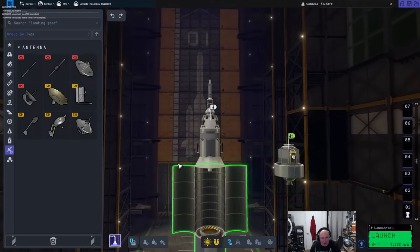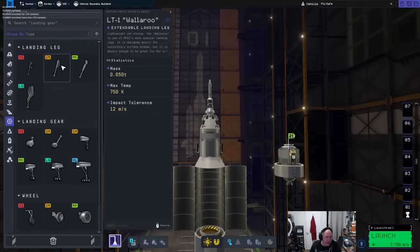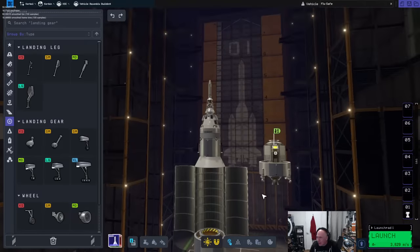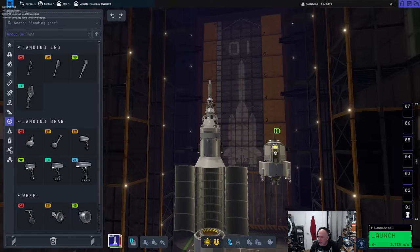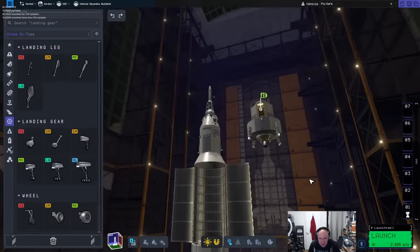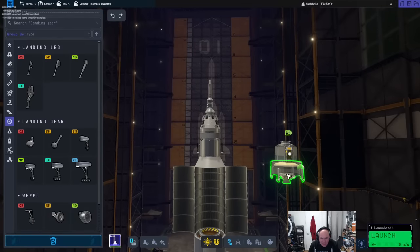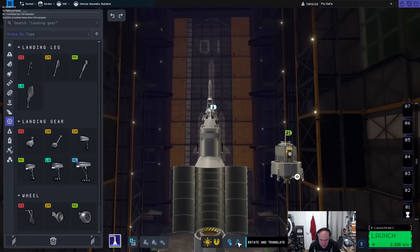Did they fix the fairings? They have a lot of things to fix still. A super chat asks what I make of Toyota abandoning hydrogen vehicles in favor of EVs — there was a future in hydrogen as long as the oil companies were supporting it, but it never really panned out.